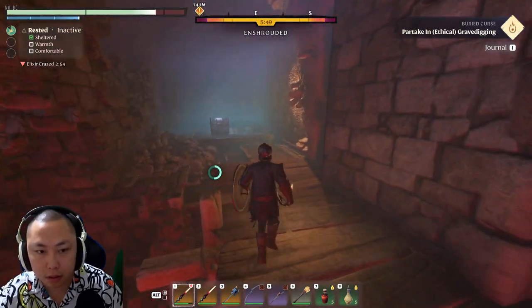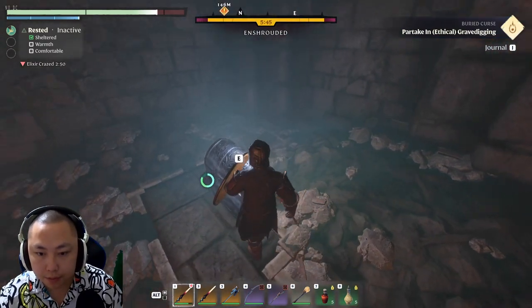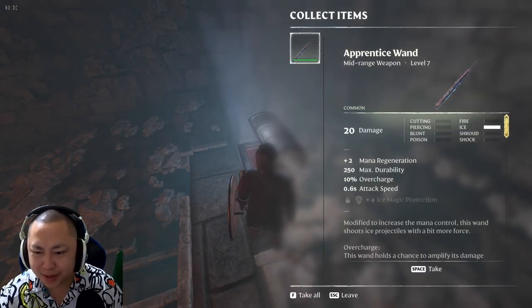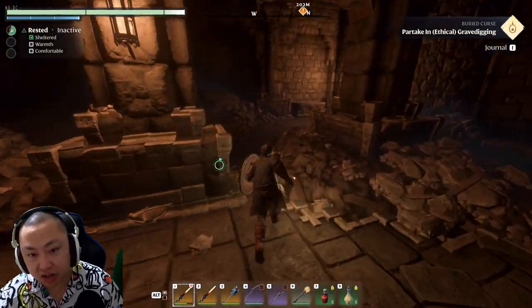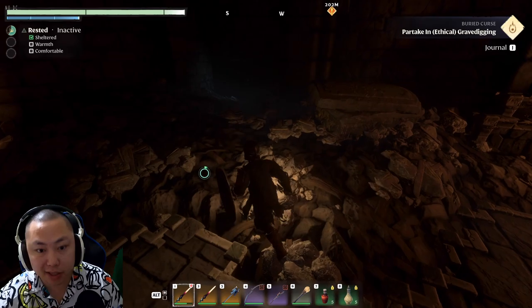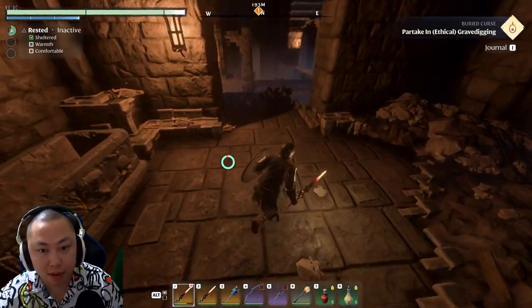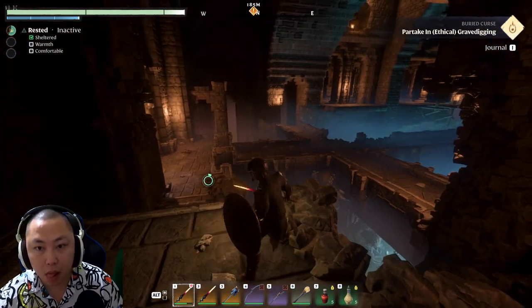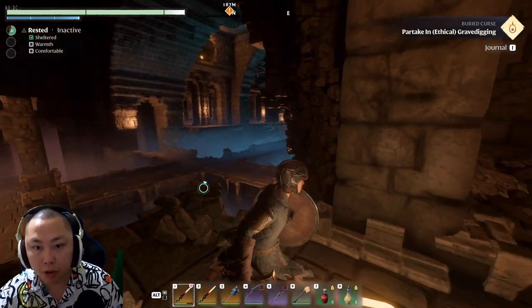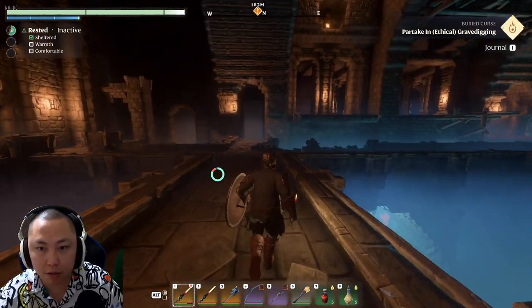This place looks like... oh, it's treasure! Nice. Apprentice one — that's it. Just in case y'all are trying to chat to me, I cannot see my chat. So I'm going to say good morning to y'all. Oh, there it is — I see one. So this place is a freaking puzzle.